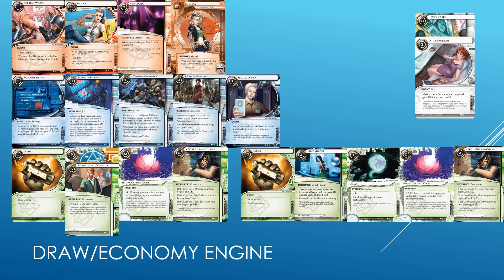Now Criminals don't come too bad out of this. They have the best economy of all three factions simply because Temujin Contract is in-faction. Moreover, they still run Security Testing and Account Siphon, giving them boatloads of cash even though Desperado is only a one-off in this new format. They still also have a bit of card draw in the form of Aaron Marrón, which synergises very well with Account Siphon. So yes, Criminals are not left in the dust completely. A run-based Criminal is still perfectly playable, if a bit less efficient due to the one-off limitation of Desperado. Special Order is also very notable — it allows you to bring out breakers quickly.